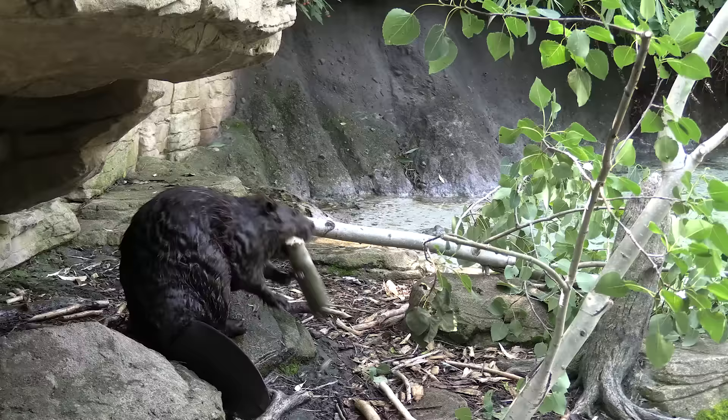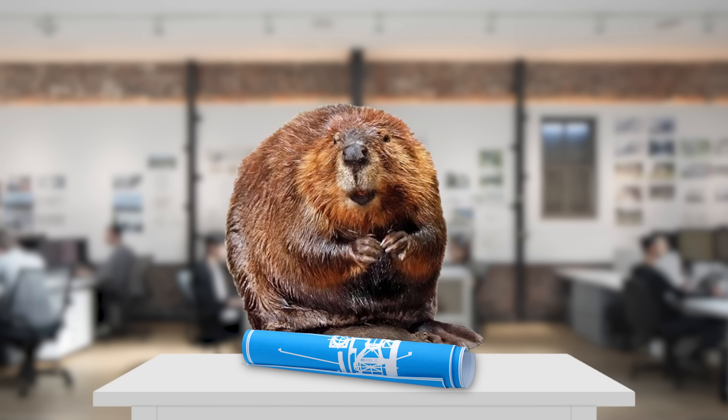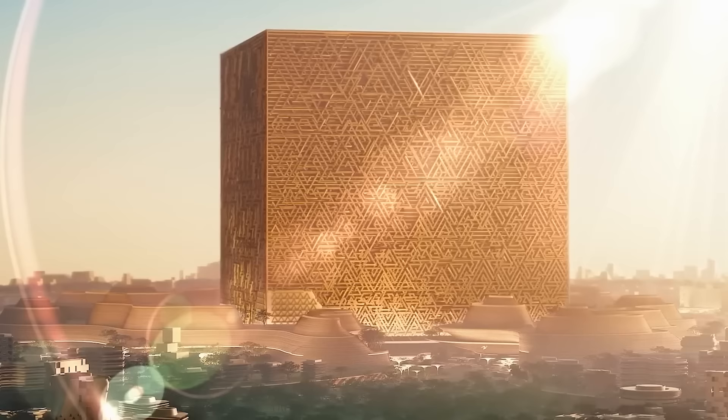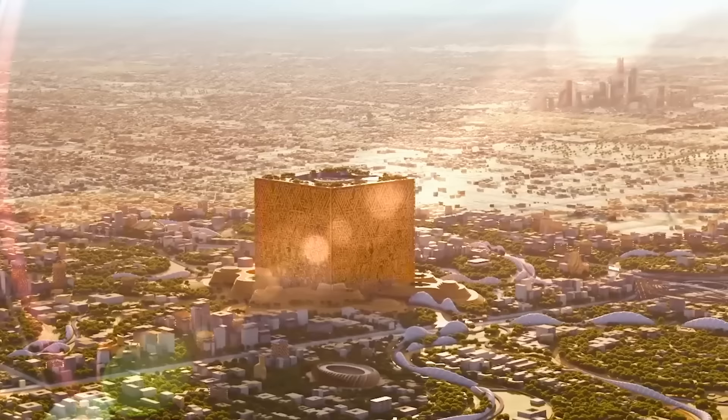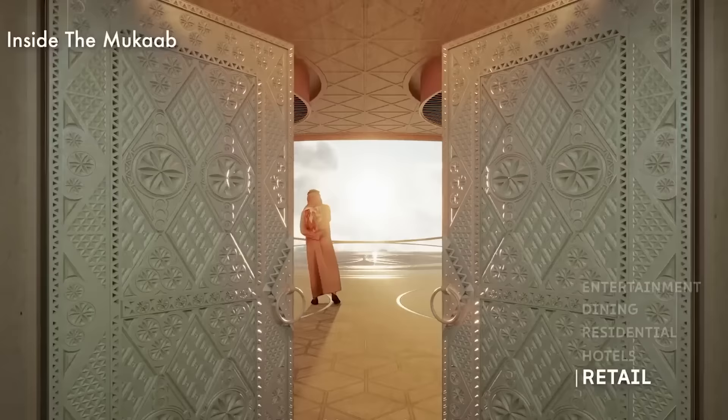The Beaver. These furry little guys are the engineers of the natural world, capable of building huge dams that us humans then stole the design for, so we can make damn good puns. There's probably other reasons as well. However, this time the beavers will be stealing our ideas as they try and recreate the Muqab, a giant cube-shaped skyscraper currently being built in Saudi Arabia by the same people behind the Line and the Neom. This huge structure could hold 20 Empire State Buildings inside of it, but will actually just hold everything you need to thrive.